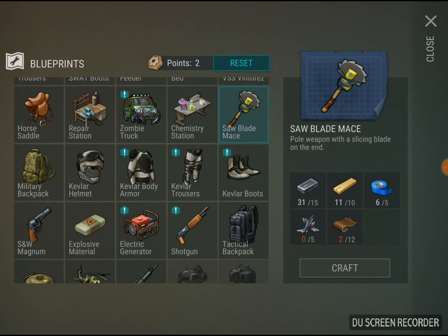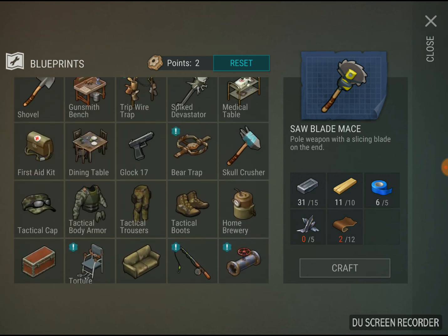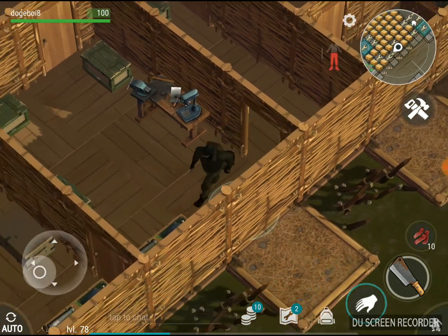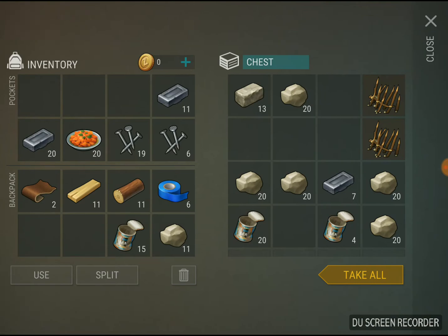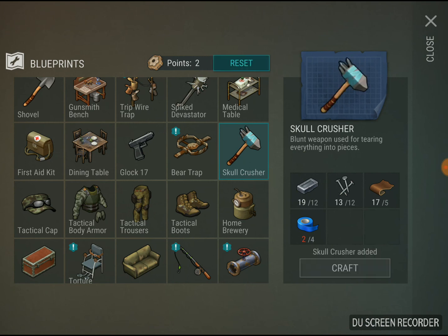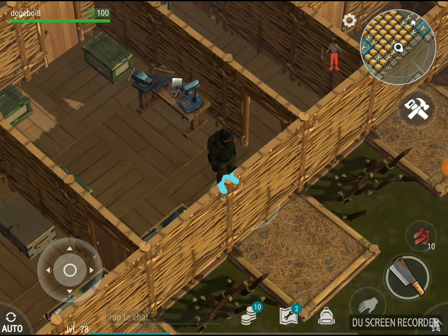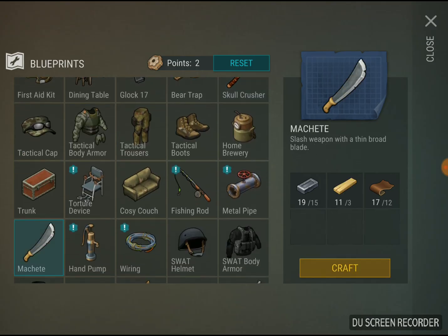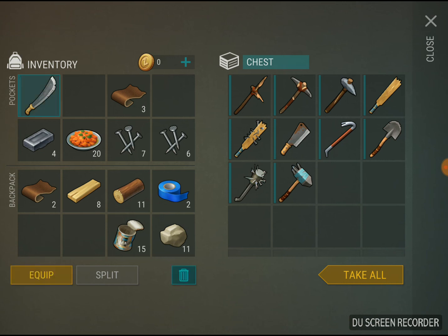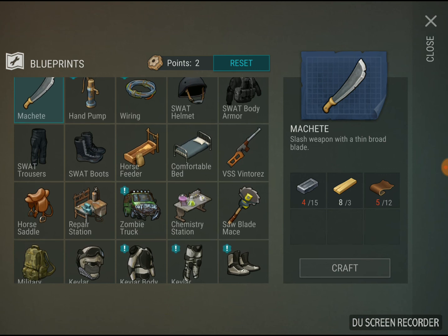Sawblade mace — is that all? Now we have 3 weapons left. Next is the skull crusher, which requires some more leather. It requires 4 duct tape, 12 iron, 12 nails, and 5 leather — it's a pretty powerful weapon. Next we have the machete — it requires 50 iron bars, 3 pine planks, and 12 leather. Pretty decent weapon — it will one-shot on a sneak attack.